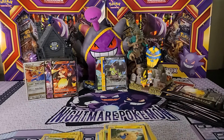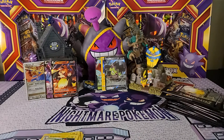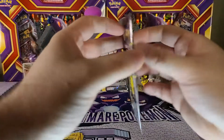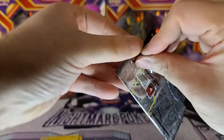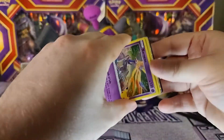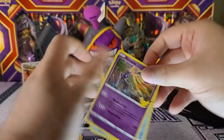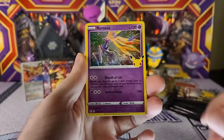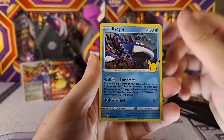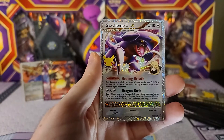All right everyone, here we go — tons of packs of Celebrations! I'm going to clear my piles real quick so we can get into all of these. Once again, these all have four cards in them, so should go through them rather quickly. There's that code card and I'm just going to go through them quick. We got the Xerneas holo, Kyogre holo — oh, we got the Garchomp ex! And the Zamazenta V.